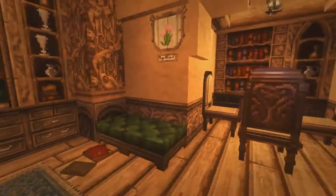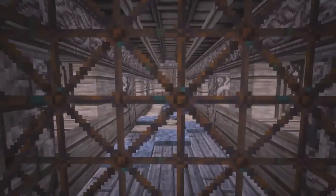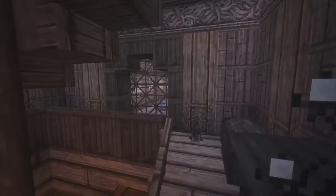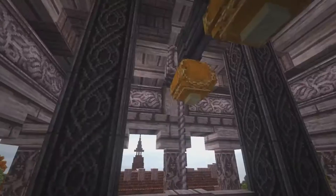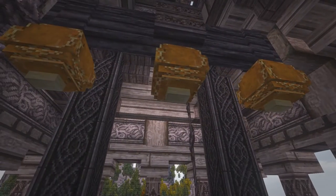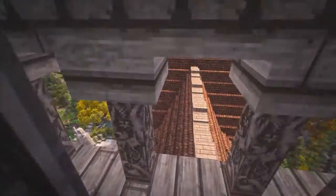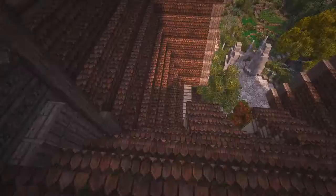Another staircase going even further up — I believe most of the top part is just a library, but let's check it out. It might be some kind of rookery up here. There's what looks like a prison or animal cages, and up here is a bell tower — a very, very nice bell design. There's nothing more up here, but there's a very nice view. I should walk down to the roof — let's do that before I get lost.